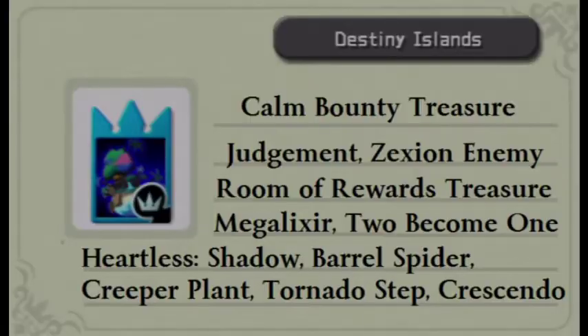I'm going to pop up a graphic here that will show you what is in this world. You can find pretty much a lot of the harder heartless. The base shadows and barrel spiders you can find every so often. You can get creeper plants, tornado steps, and crescendos. This is a great place to hunt for that last crescendo, tornado step, or creeper plant if you have yet to get it. You should be able to get it pretty easily.